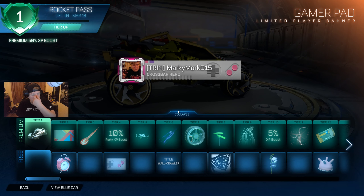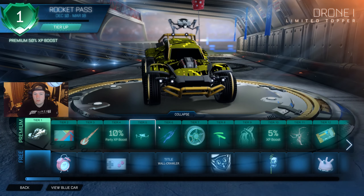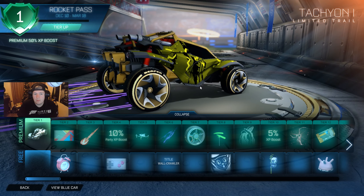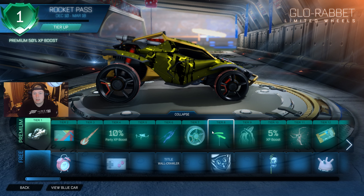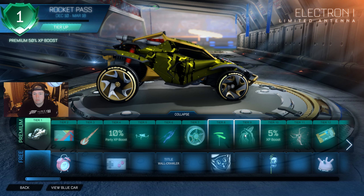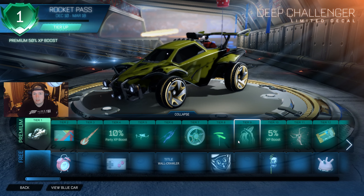Next, for tier 2, you're getting a pretty cool banner. Going through you're getting a pretty nice boost. Obviously the free ones are here as well so I'll try and include them. If you have the game you're able to go and look at these yourself. So you get a 10% party XP boost. The XP boosts are pretty okay. That's quite cool there — like old Nintendo or PlayStation style.